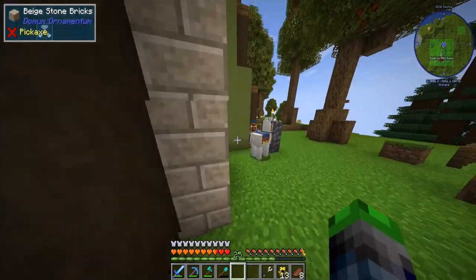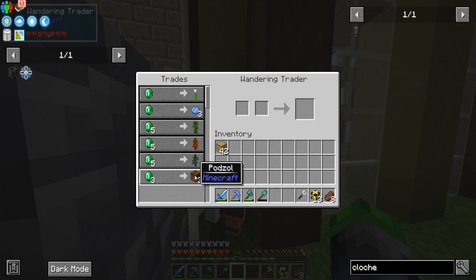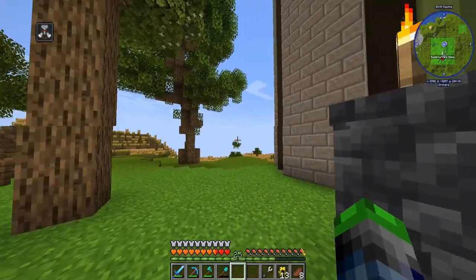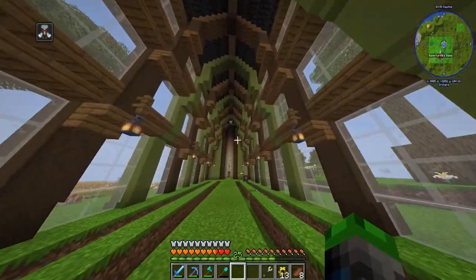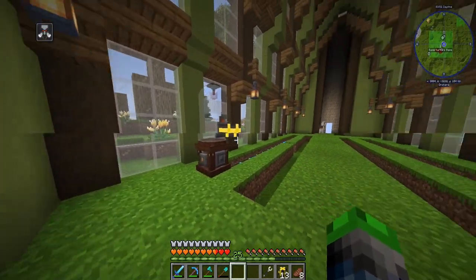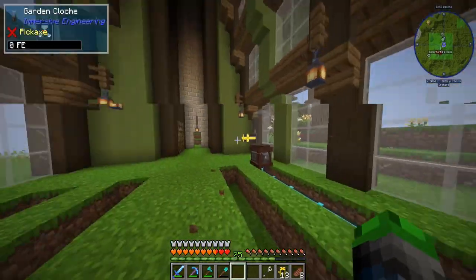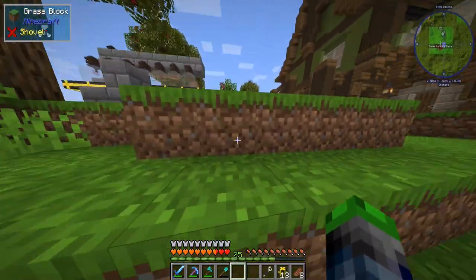There is a wandering trader over here. What do you have for sale? Podzol, first sampling, orange spruce — nothing good. That guy is terrible. So this is what we're going to be working on today. I want to go ahead and get a lot of resources automated. We're also going to be running some pipes up here, similar to the one coming out of the side of the house.